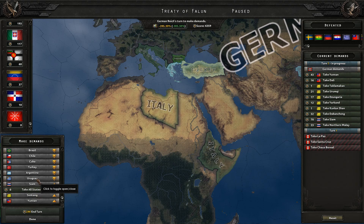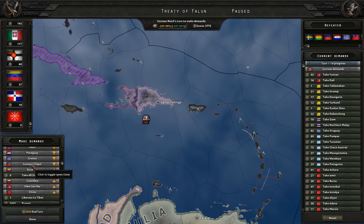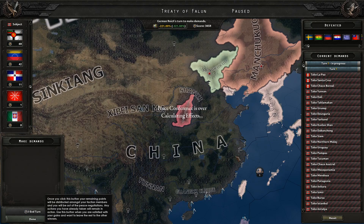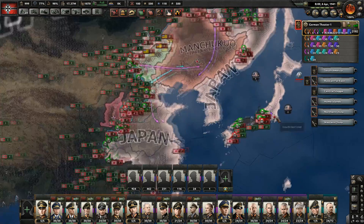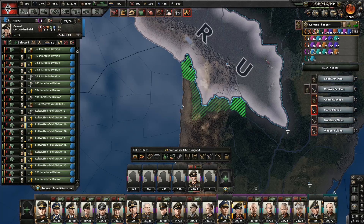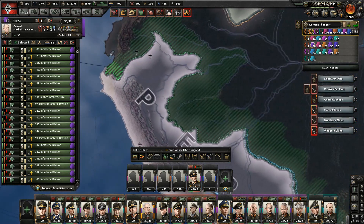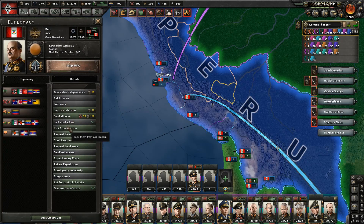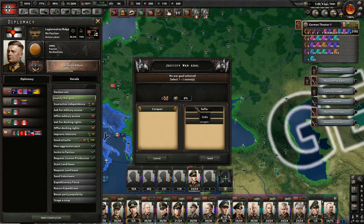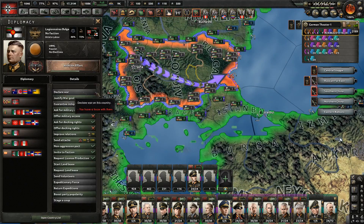The peace conference — Japan is not in it, which is great because sometimes when two factions fight a third, the peace conference gets all wonky. Let's take all states in everything we can afford. I'm actually going to puppet Communist China — by puppeting them we can feed them stuff and get endless, endless manpower. Give it all back to Communist China. Japan still holds some of this territory but not for long. It's time to start kicking people from our faction — Dominican Republic, Bulgaria kicked. Let's start justifying on Bulgaria.